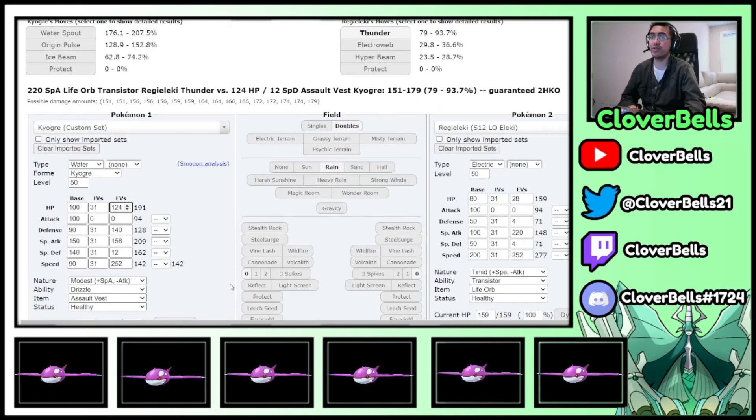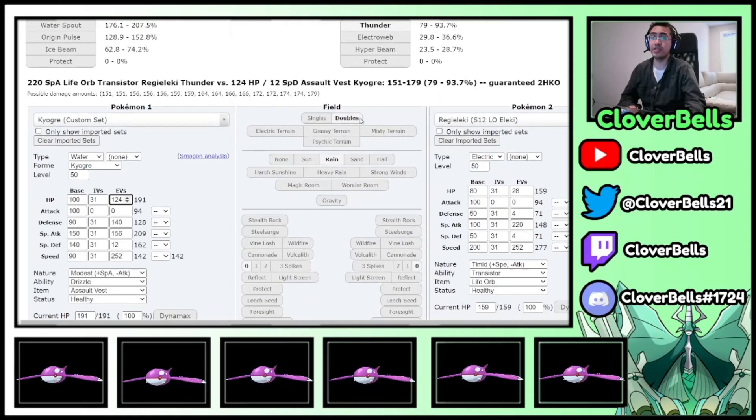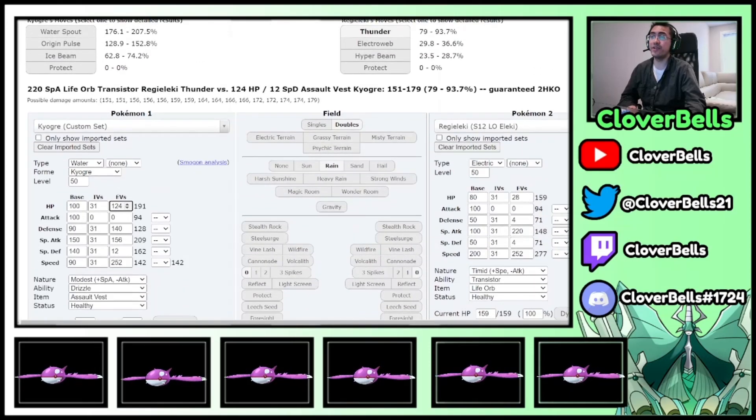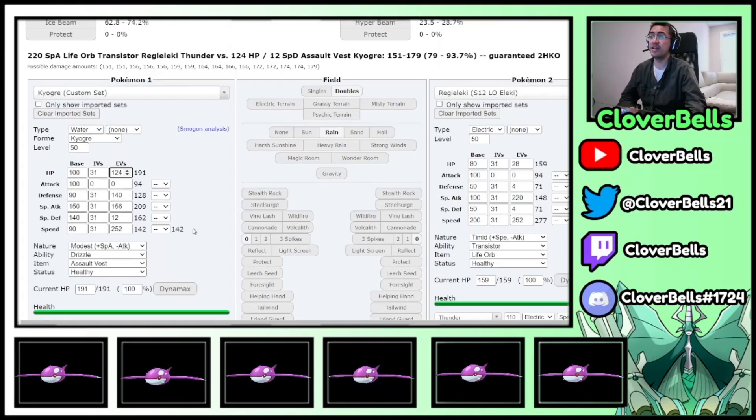So this is our Assault Vest Ogre going against a Timid Life Orb Regieleki with Thunder, non-Dynamax. Regieleki's Thunder does a considerable amount of damage, but you don't kill the Ogre because we have the luxury of the Assault Vest.